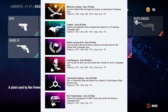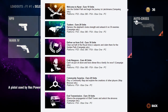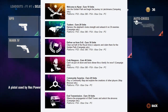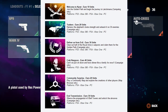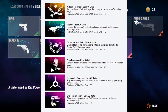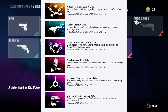Next is 'The Tuskers' — you're going to earn 20 units. It says harness the elephant's brutal strength and unleash it on 30 enemies. Campaign only, works for all platforms. You're going to have to get on an elephant and destroy 30 enemies and kill them, and you'll get 20 units for that.